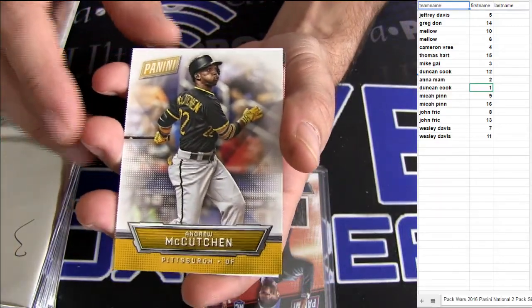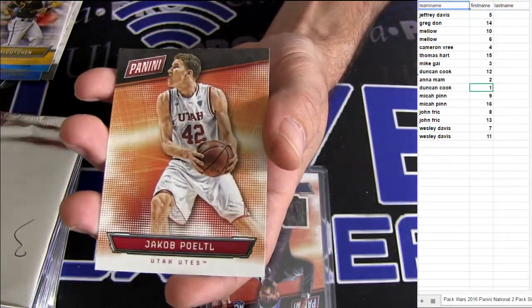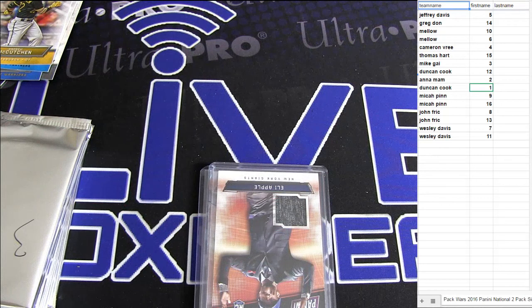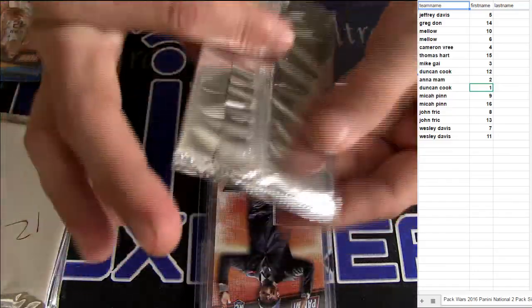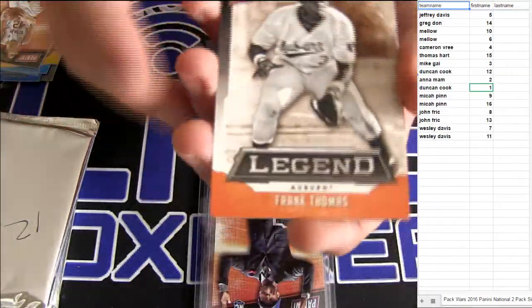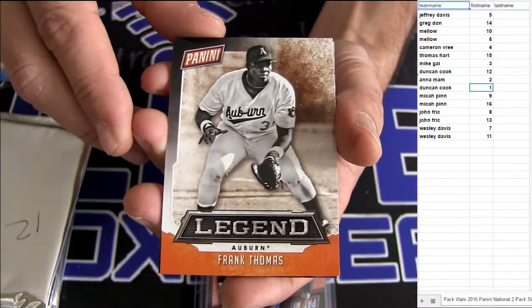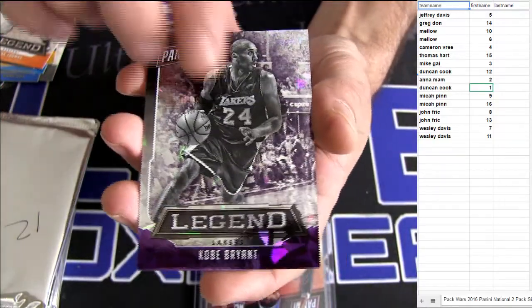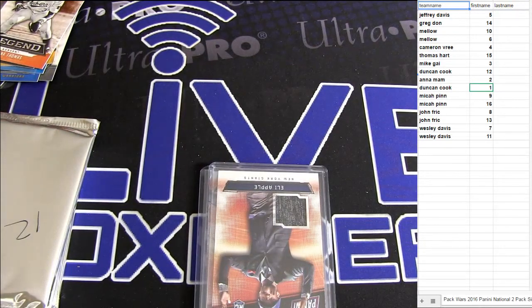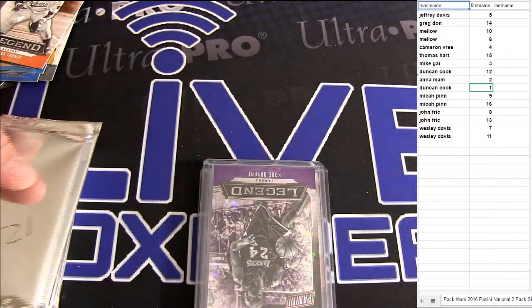15 for T-Hearts. McCutcheon — you see how weird the camera is? Cameron's still holding it. We've had some serious ones come up — Frank Thomas, like two autos beat each other, got a Kobe short print. 25 from pack 4 is the new number, so that beats the jersey. Going into the jersey pile — Cameron gets it all so far.